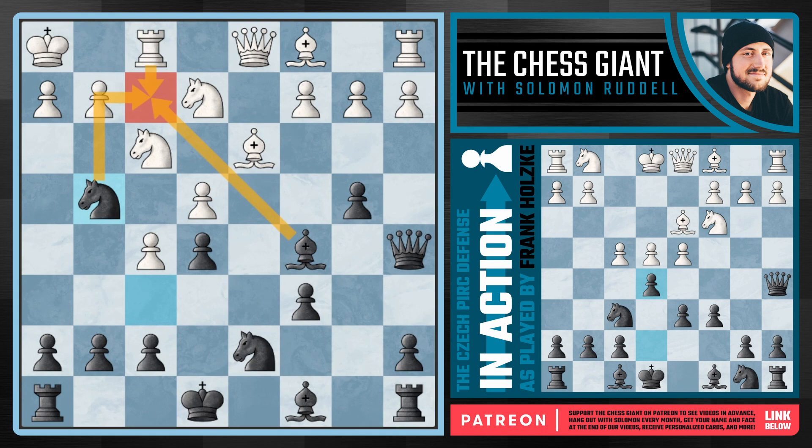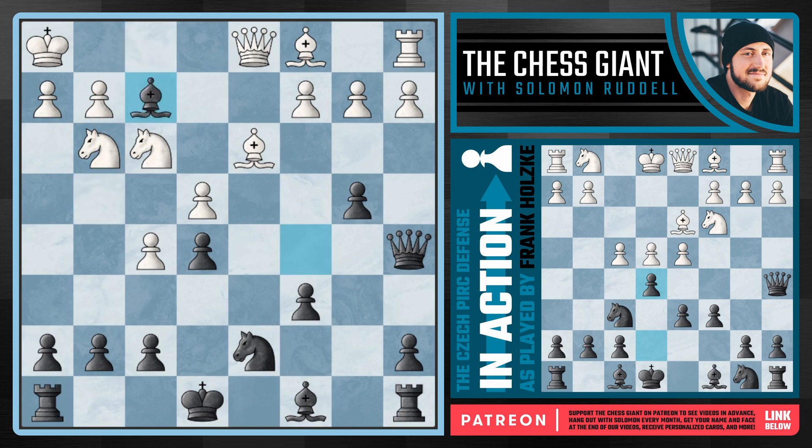Kasparov, surprisingly, plays knight g3. When I was first analyzing this game, I was thinking why on earth did white play this move, and why didn't black play knight f2 with check? I mean, we're just threatening it. Well, Kasparov, obviously very strong on his theory, had a key idea against this check — and that's because he played knight g3. Here, if black did play knight f2, black could actually be in some serious trouble, because white can take that knight and play the key idea of knight h5, very active chess, attacking the pawn on g7.